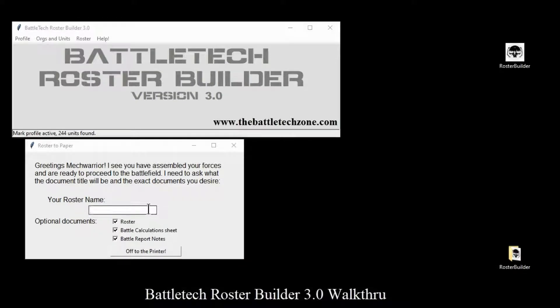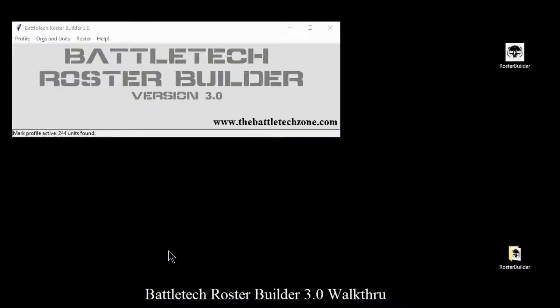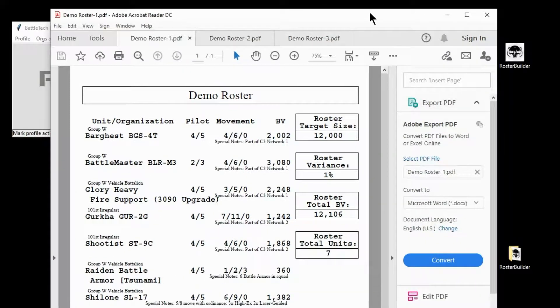It says, greetings MechWarrior, I see you've assembled your forces and are ready to proceed to the battlefield. Give me a name — so we're going to call this Demo Roster. These are three different things that can print. If you unselect these, they will still be generated but will not be sent to your printer. If it's checked, it will go to your printer immediately. I've already had mine printed, so I'm just going to say off to the printer. My files are being generated, and here they are.